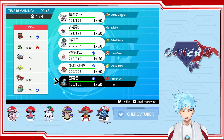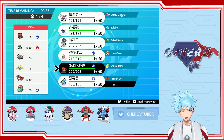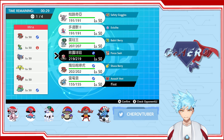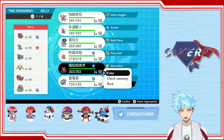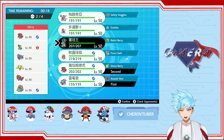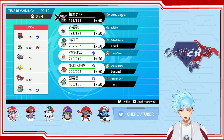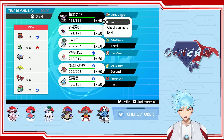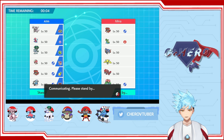We can bring our Thundurus, and we could also bring our own Incineroar in case they bring out Zacian. I think we go Incineroar, Calyrex Ice, and then Paltia. I think this should be good, hopefully.